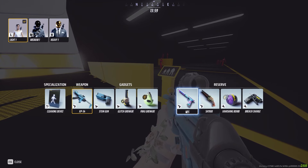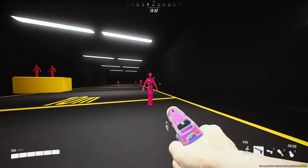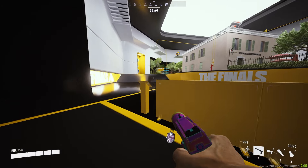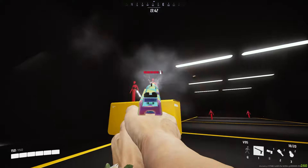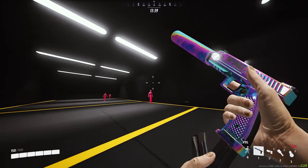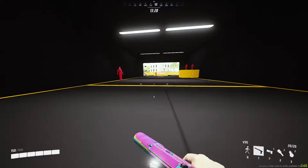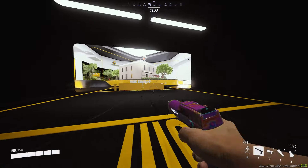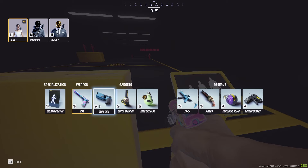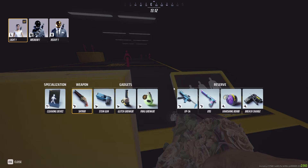I also have a third weapon, the V9S, which is just a fun gun. It's not something I'd run in competitive play — not for ranked or tournaments. Like the Model 1887, it's in my reserve for quick play when I just want to have fun spamming the pistol. I'd recommend either the double barrel shotgun or the XP-54 for any competitive scenario.